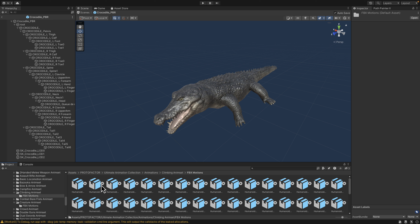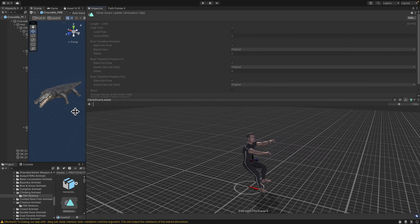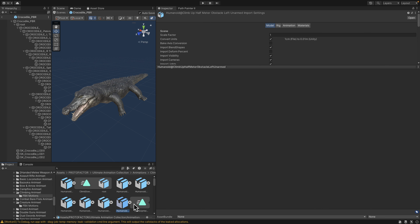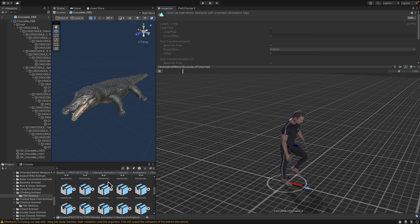These are all FBX motions, so you can easily use these in the Godot game engine, Unity, Cocos, or wherever you wish. Here is an example of the climbing down animation. If you need climbing animations to go up and down a ladder, here is climbing up — going in the opposite direction, for climbing upstairs or over environments.